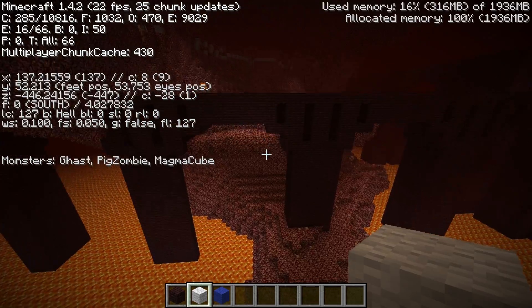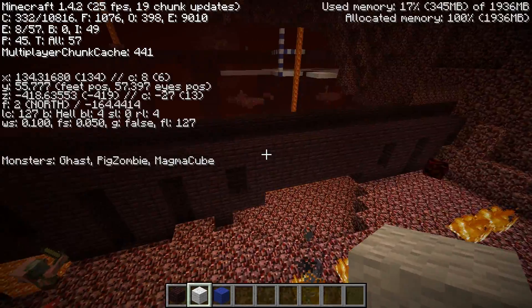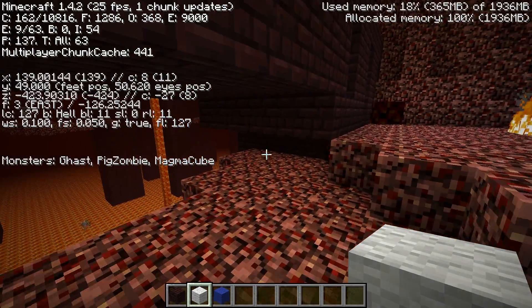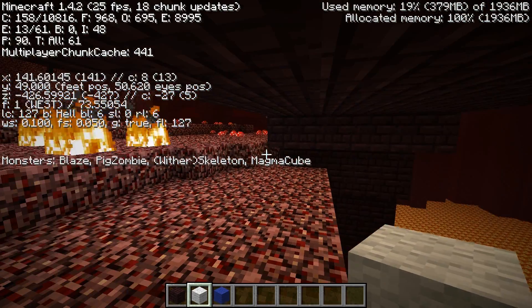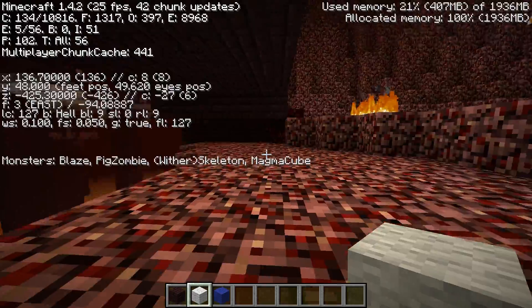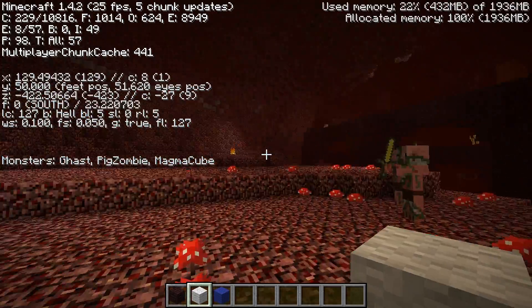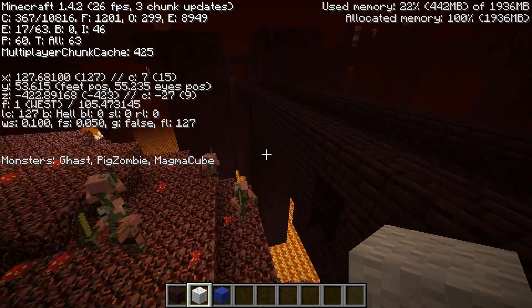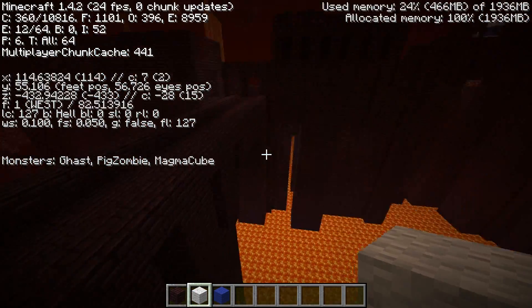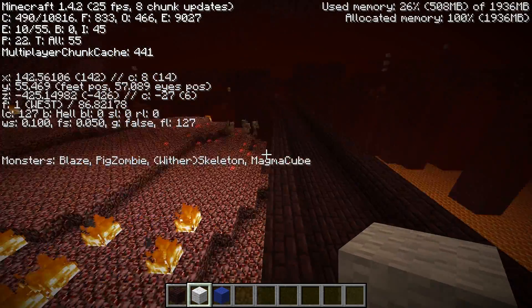I want to address one more thing: why have people been seeing spawns outside of fortresses? It's probably because there's some sort of ledge like this. As you can see, if I come out to the edge here and walk under it I have a valid area for special spawns to occur. Because of this, you can get a wither skeleton spawning under here and then he can wander around all over the place. Also if there's any sort of outlet they might find their way down — that's the reason why you see them close to the ground.